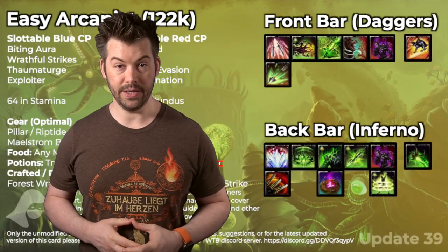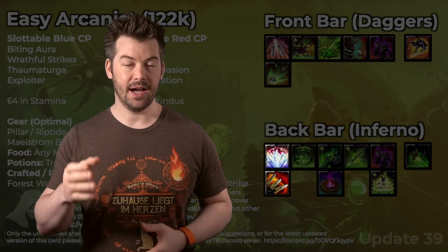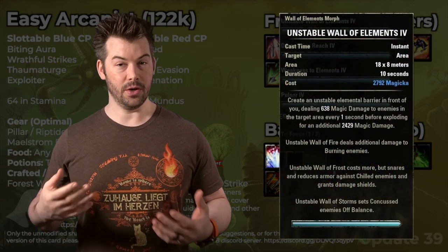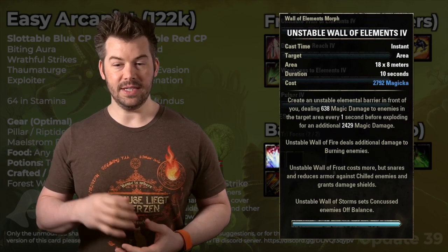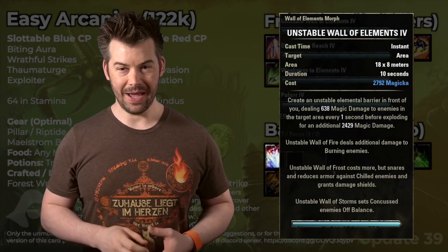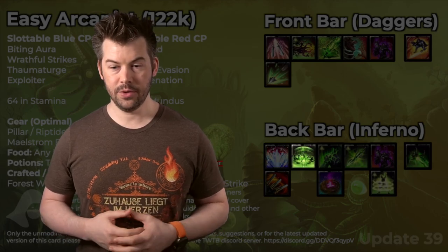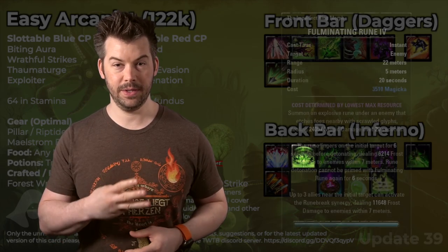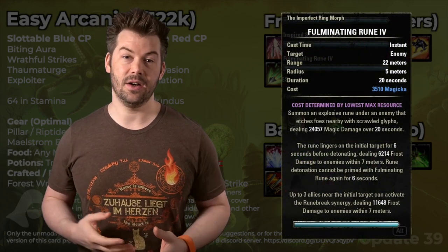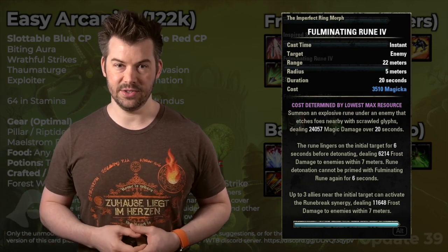Moving on to our back bar. We have another flex spot for our weapon skill line. I have Wall of Elements here, using an Inferno Staff on the back bar and Daggers on the front bar. You could also use a Two-Hander — just whatever skill keeps your enchantment procced on your back bar. After that, we have Fulminating Ruin, which provides synergy for three other people in our group, allowing them to get back resources and also increasing damage. The extra synergies are really nice.